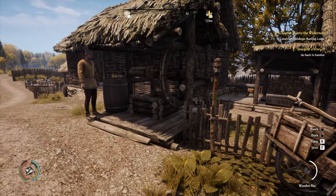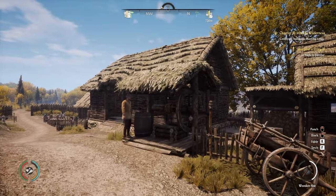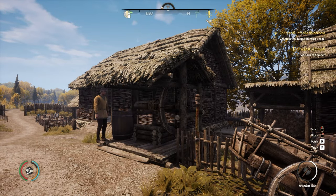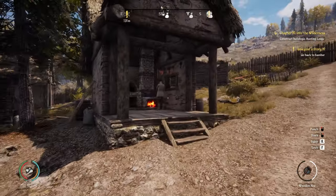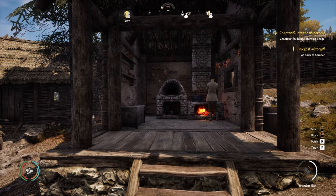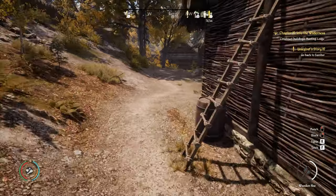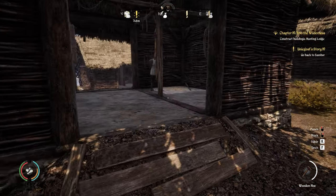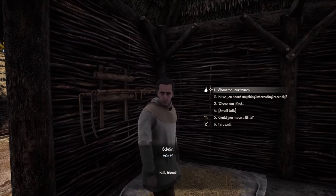Here we are in Gustovia at the big wheel for the well — I'll use this as a focal point. Turn around and head up this road; on the left you've got the person with the furnace and kiln. Continue up and take the next right down this little street until you come to this building. The guy here who's whipping the ground — go talk to him and ask him to show you his wares.